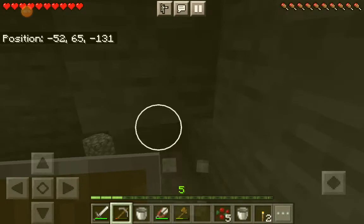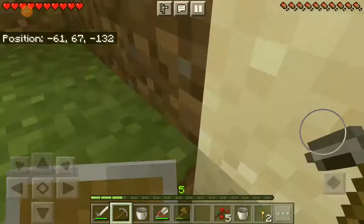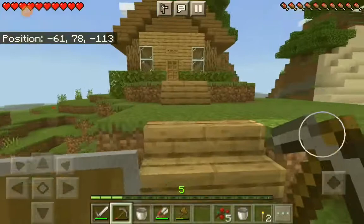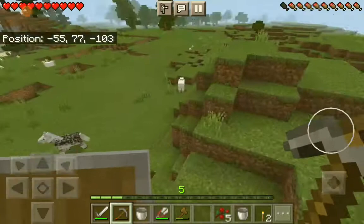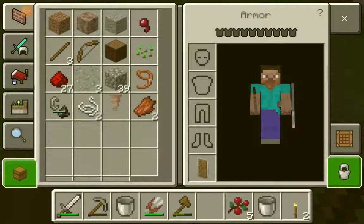So right now I'm grabbing the cobblestone from my house. Anything in this chest? There's potatoes. I have 55 potatoes now, but I still like using bread — I feel like it's a bit better. So basically just looking to see if there is any gold, because if there is, then we can have some stuff going.